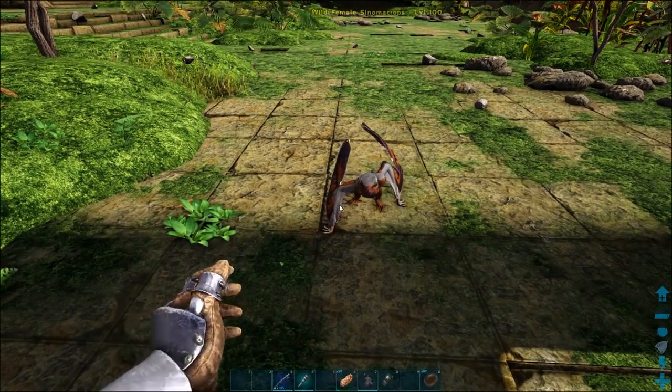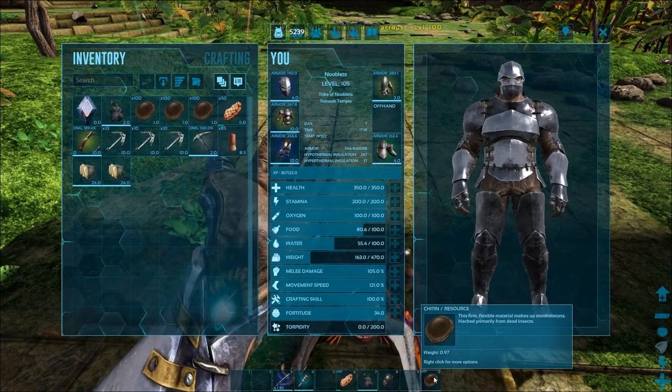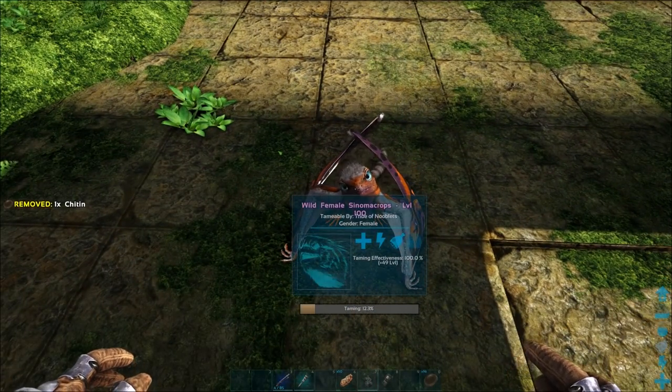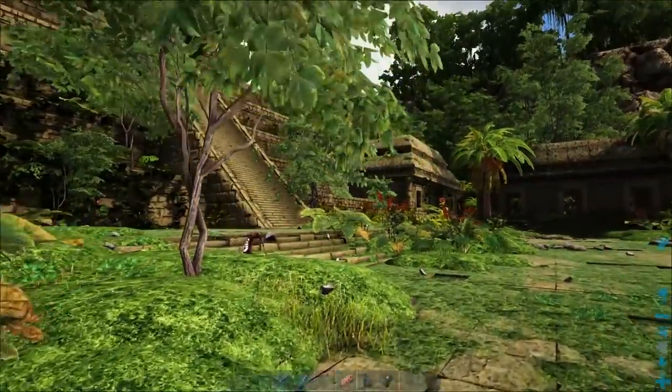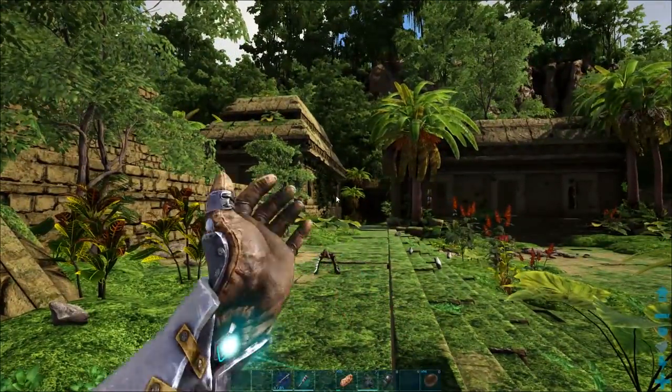It will then slowly walk towards you wanting feeding. The food you want to give it is chitin, and you put that on the zero slot of your hotbar. When it gets in range, press E to feed it. That'll make it happy and start taming, then it'll fly off. It'll move pretty quick and there are lots of obstacles around, so go to your tame list.